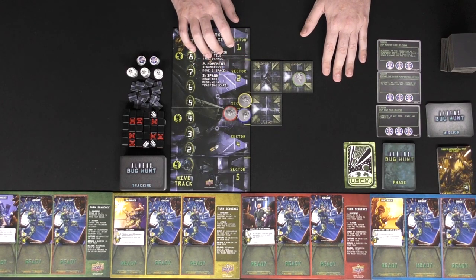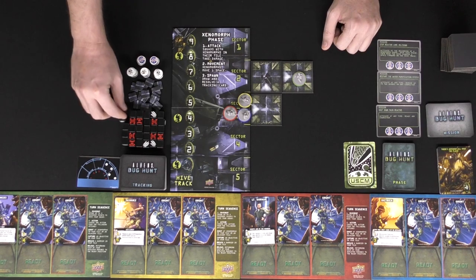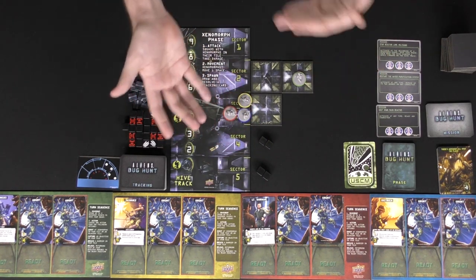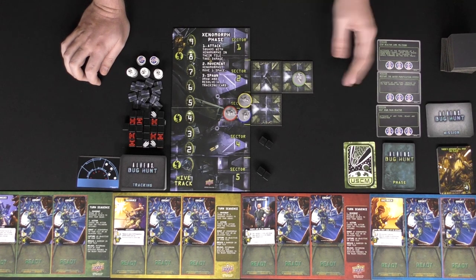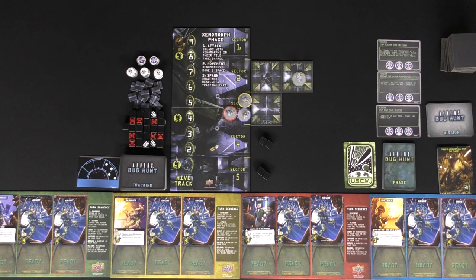Another thing to note is at the beginning of the game, if you want, you can draw one of these tracking icons and put out aliens. In this case, we would put them out in the four and five area. If you want to start off on your first game, you don't have to do that. So, do you want to start with aliens on the board? If so, flip over one of these guys and place some aliens down. After the character is done taking their movement, they now get to take an action, and their actions are going to range.